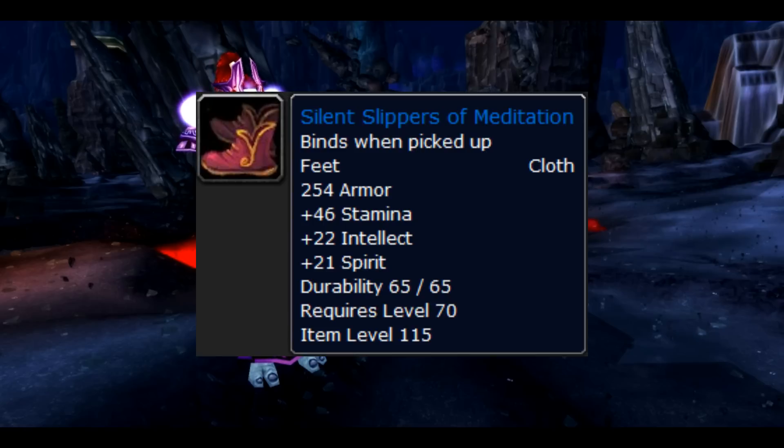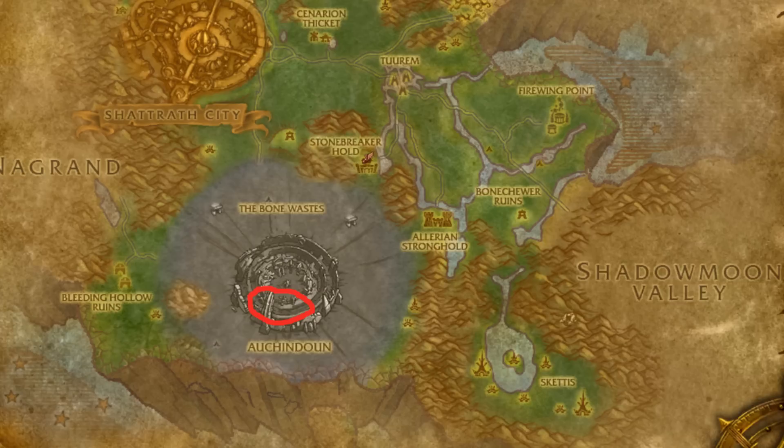The last item in the set is the feet, the Silent Slippers of Meditation. They drop from Murmur in normal and heroic Shadow Labyrinth and it's a 15% drop rate.